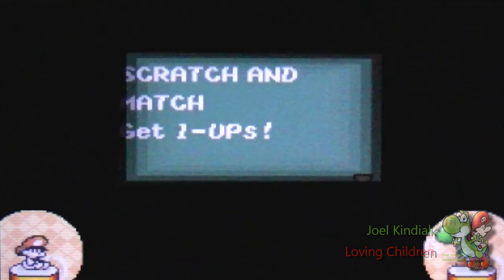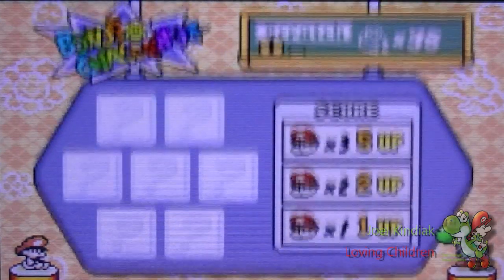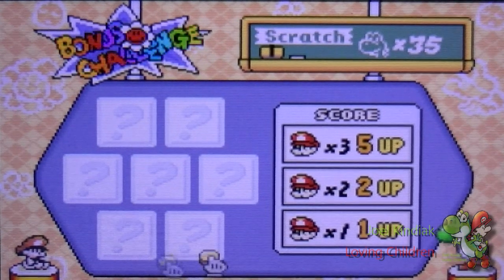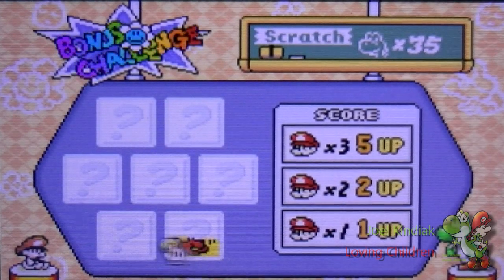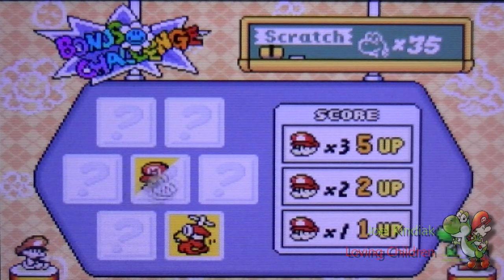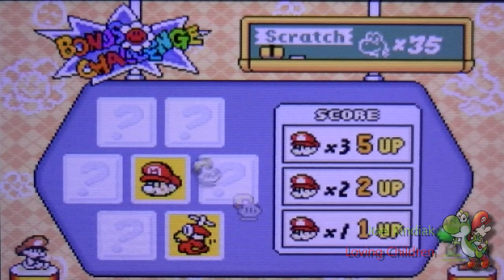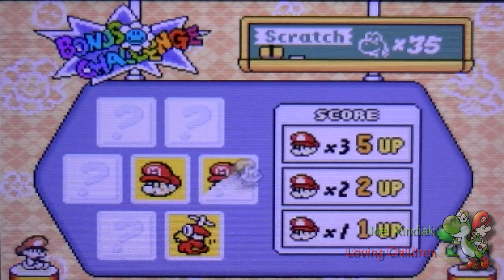Sounds like one of the songs is Peter Griffin's theme. Select a match — going for one-ups. I'm going to pick number 7. We're at number 4: 1 extra life — that's good enough. Ooh, 2 extra lives! Nice.